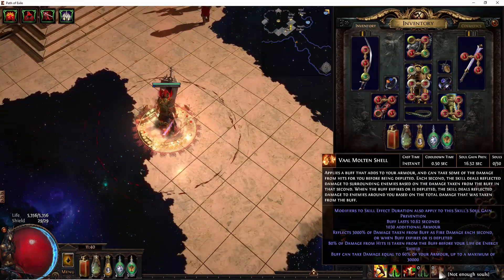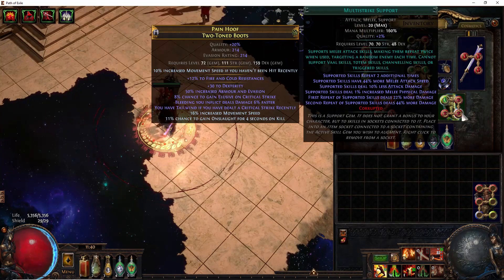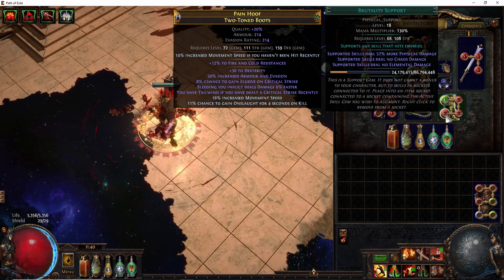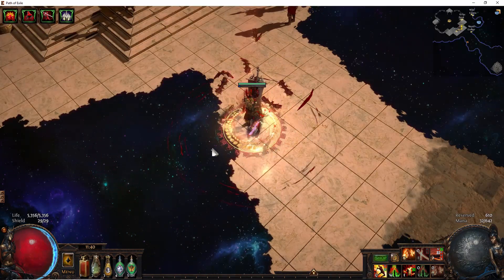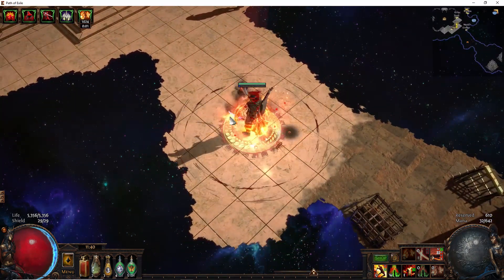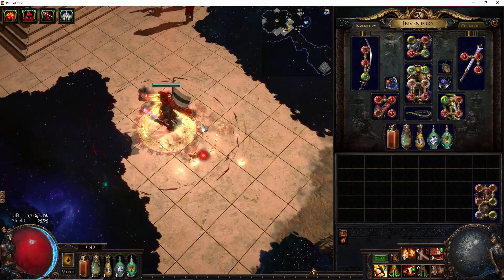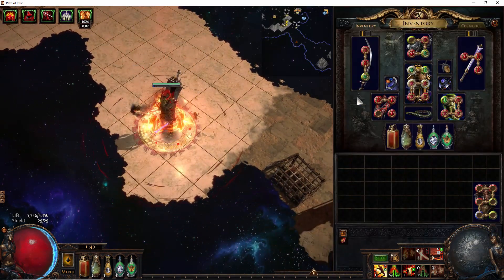We pop a Vaal Molten Shell whenever we get into something dicey. For our boot setup, we have Double Strike linked to Maim, linked to Multi-Strike, linked to Brutality. This is pretty much for when we get to the end of the map — we just pop some Vaal Double Strike, and they go and basically erase whatever content we get to at the end of the map, making killing the boss really easy.